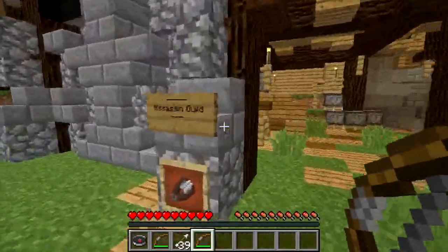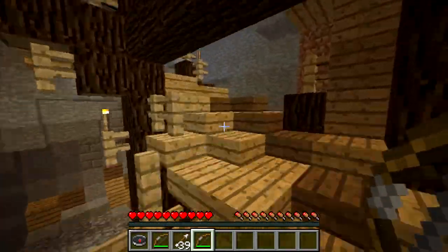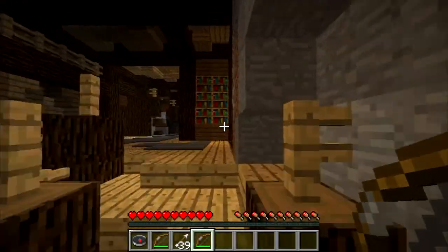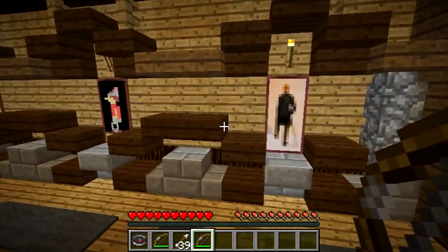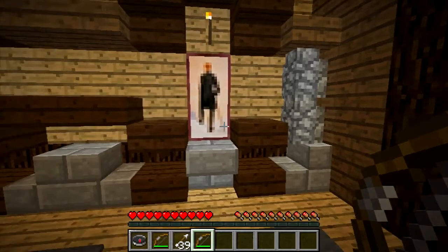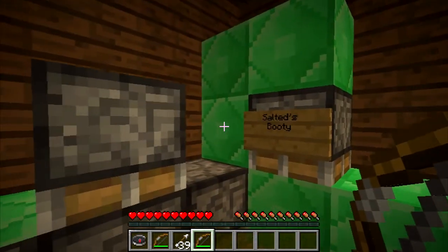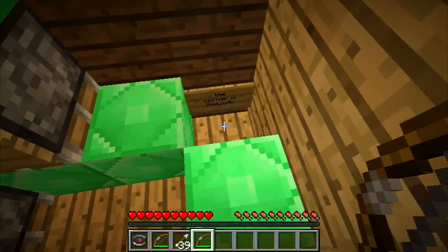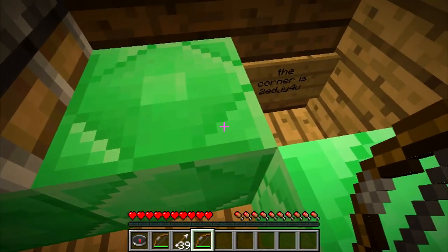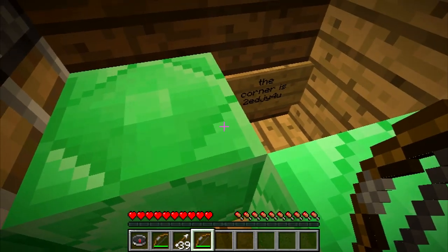Over here in what I believe is the assassin's guild house, if you run up these stairs and into here, you're going to find three paintings on a wall. Go into the one on the right and you'll find salted booty — there's tons of emeralds in there. Then there's something written in the corner; I can't remember whose name it was, but it says it's their corner and they've got a couple little emeralds in there.